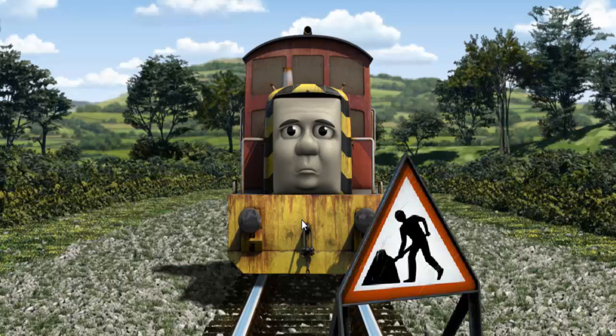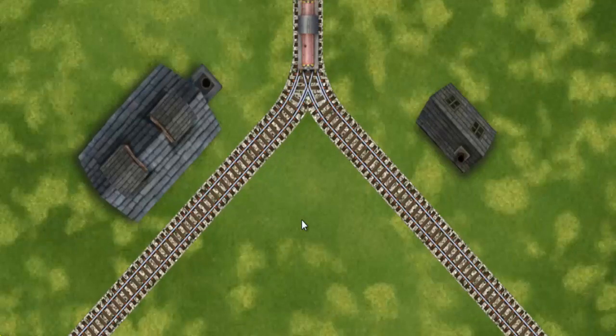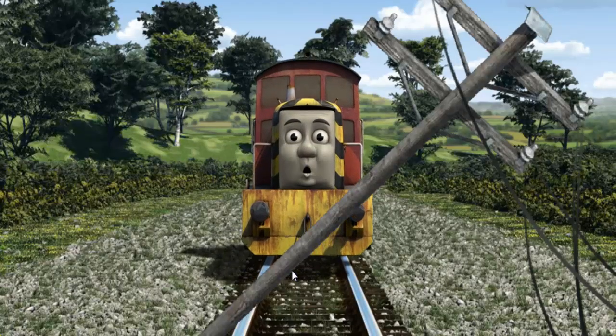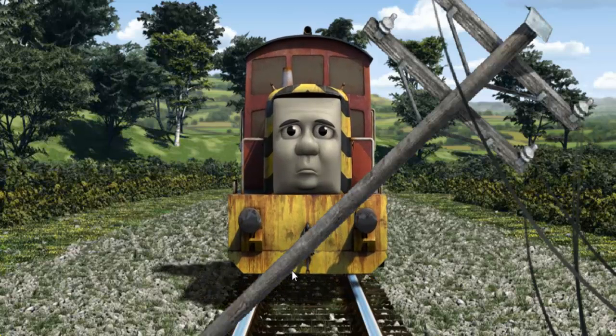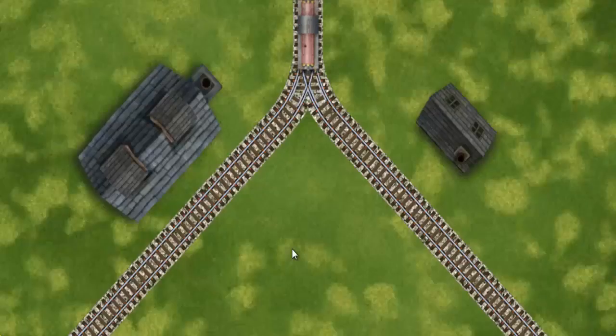Suddenly, Salty had to stop. Because of track repairs, he would have to go another way. Find the track that goes nearest to the smallest building. Salty was on the wrong track. He needed to go a different way. Find the track that goes nearest to the smallest building.